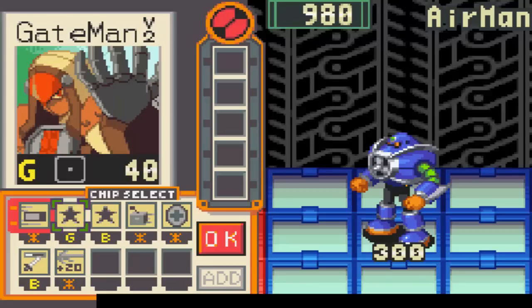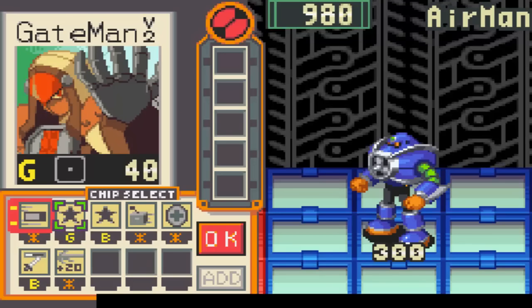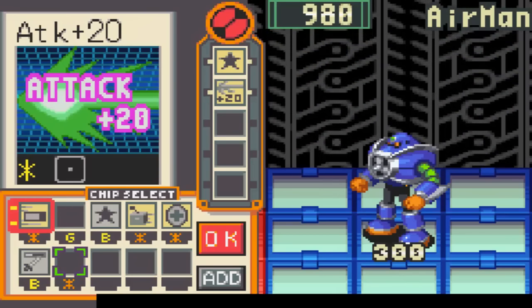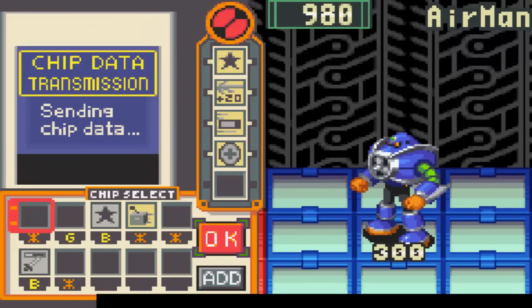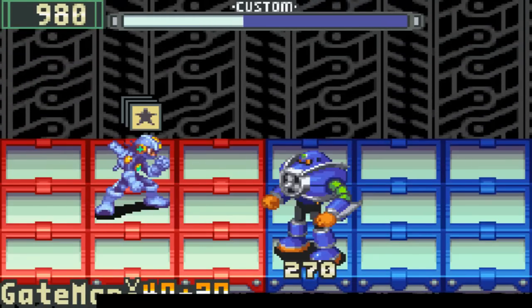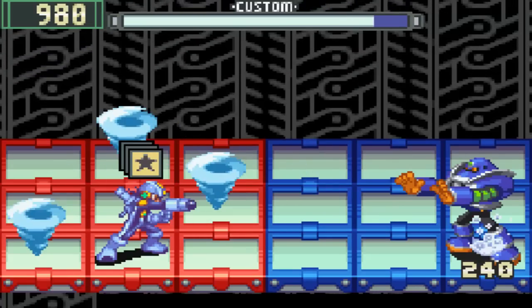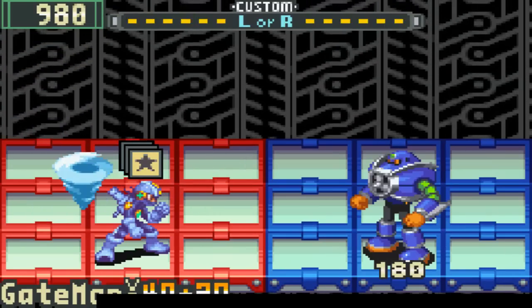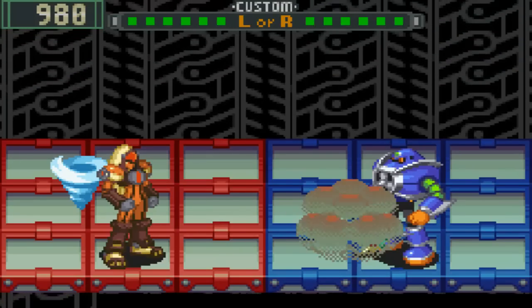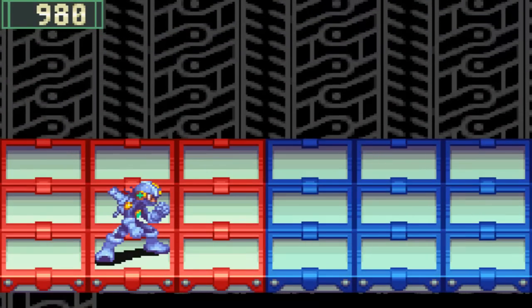4 times 4 is 160 — 6 times 4 is 240. Damn it, I can't kill him in one turn. Almost — I can almost kill him with one chip. Why is Airman so soft? Okay, now he's dead. I didn't even have to do all that charge — I just wanted to ensure death. There's Airman. Now, Quickman.